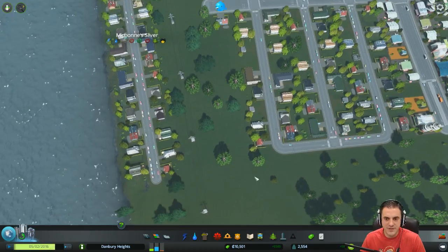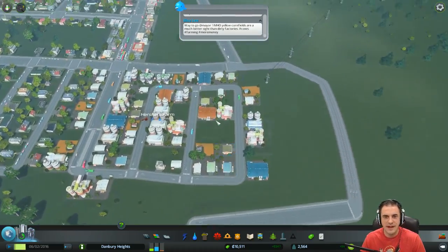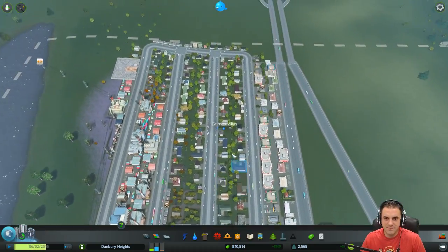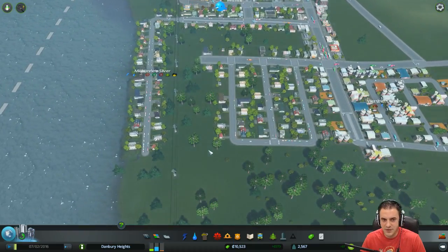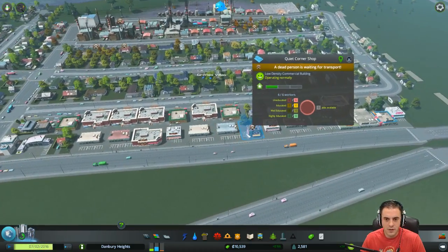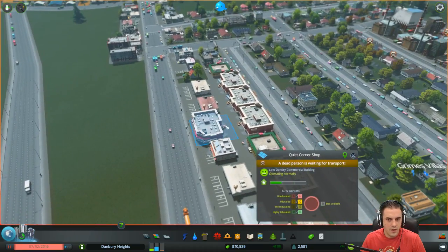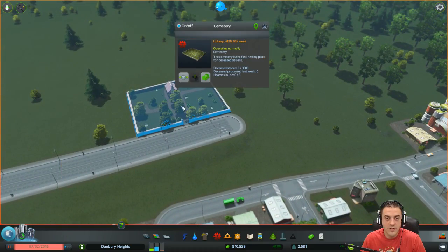Michonne Sliver, by the way — there was a funny joke in episode 3 in the comments regarding Michonne Sliver that I will not repeat, because it's for the kids, kind of. But not really — that's why I'm not going to say it. But it's still creative, I'll give you daps on that. Anyways, let's see — is this dead body gone? How do we get that dead body there? Who transports that? Is there a hearse? Hearse in use. Operating normally.